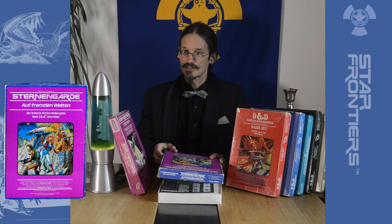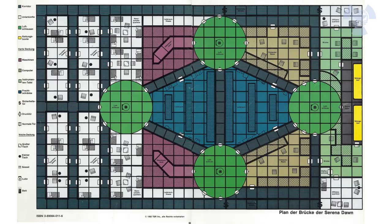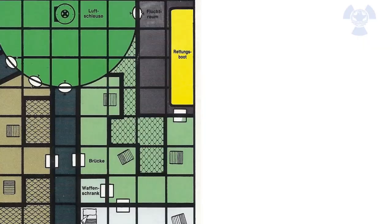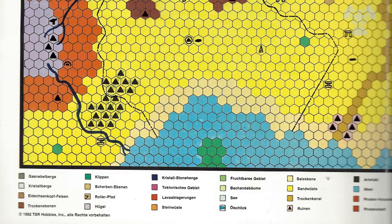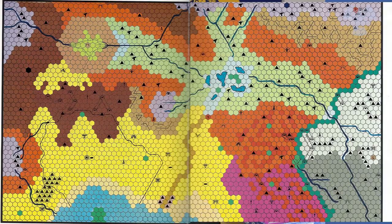We have a beautiful map of a ship — a spaceship, with the cabins, the escape pods, the bay area, and stuff like that. You will need that right at the beginning of the included adventure. On the other side, you have the hexagonal maps that we already had in D&D, also with partly the same symbols, here in full color, which is pretty nice.